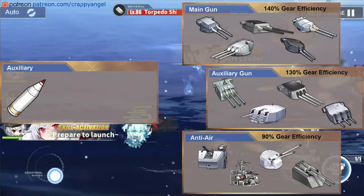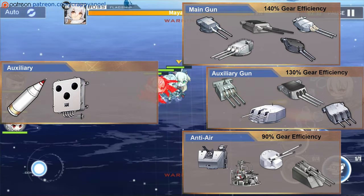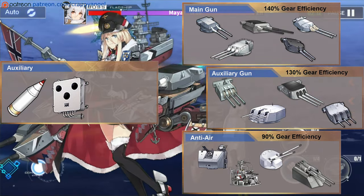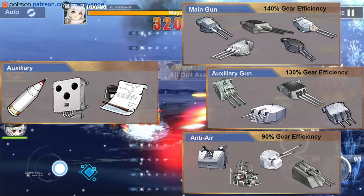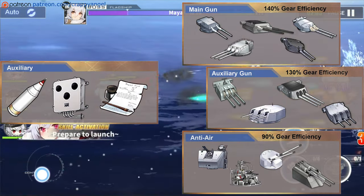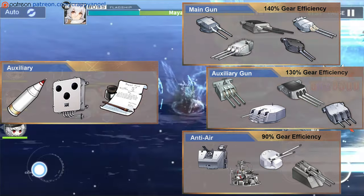For her auxiliary equipment, I recommend the Type 1 Piercing Shell to increase critical damage on her salvo, and the Type 98 Delayed Firing Device to tighten up shell dispersion. You can also swap the Type 98 for the Certificate of Sponsorship if you plan to sortie Bismarck for more than 5 battles, as it decreases the out-of-ammo penalty for your main fleet, letting Bismarck deal considerable damage even without ammo.